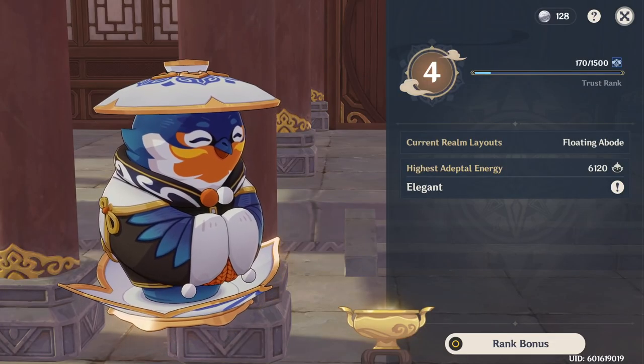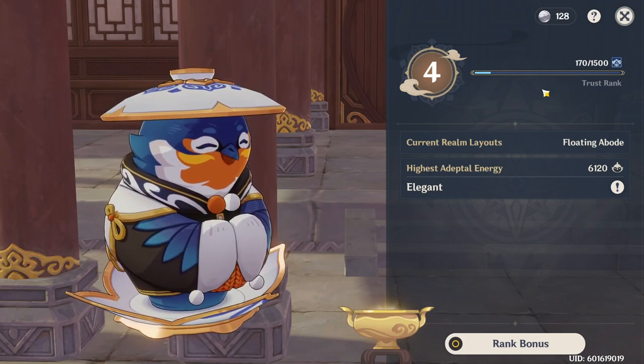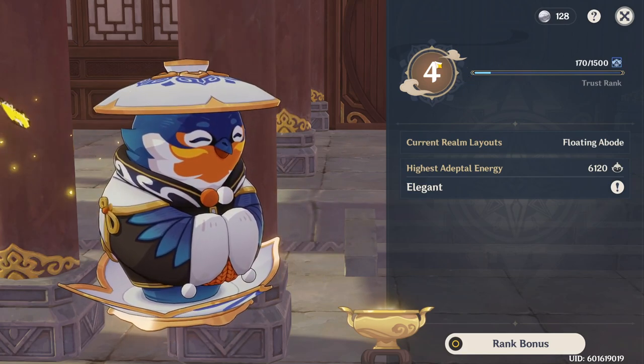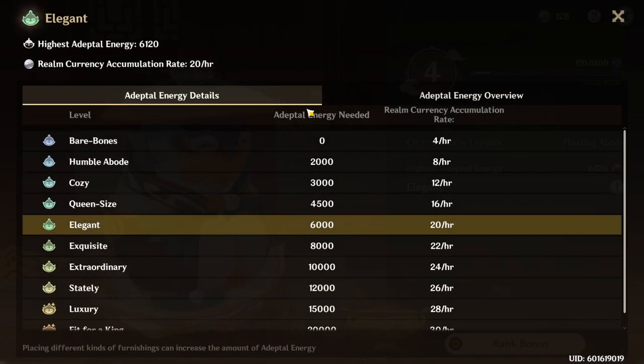Hey everybody, Sumi back with some Genshin Impact information for you guys. We're going to be looking at the freshly released housing system and how you can efficiently progress as much as possible very early. I'm going to tell you guys that the most efficient place to stop is going to be Trust Rank 4 and the Elegant level of Adeptal Energy. Let's talk about why.